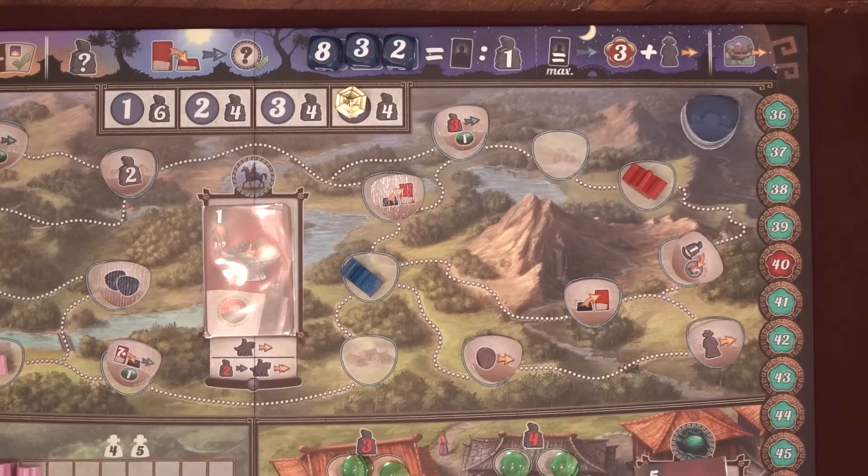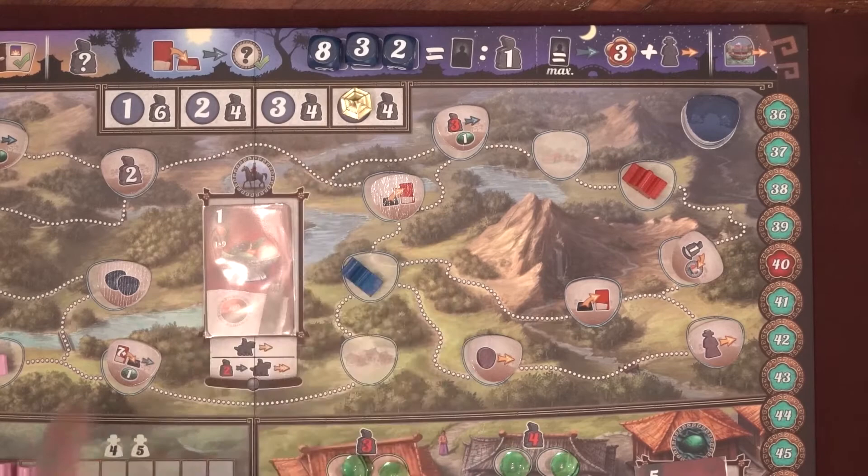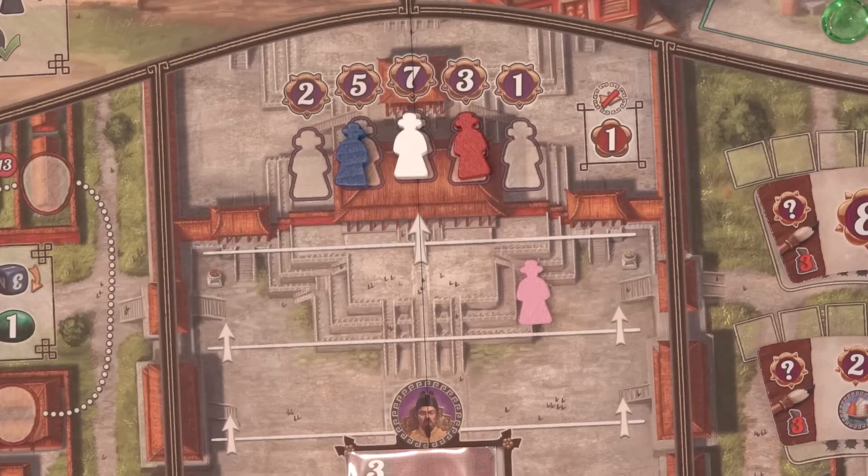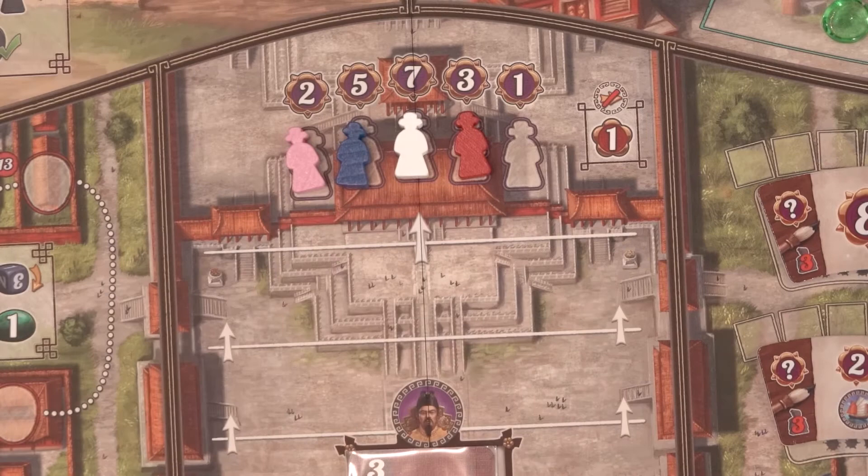The end of the game happens after the fourth round once all the ships have moved and players have taken any final rewards. Follow the final scoring procedure outlined in the center of each player's personal board. First, the Great Wall will score again as long as there are Servants on it — it does not need to be full. The player with the most Servants on it gains 3 victory points and advances their Envoy once on the Palace track. If your Envoy is already at the top of the track, you'll gain a victory point per advancement.